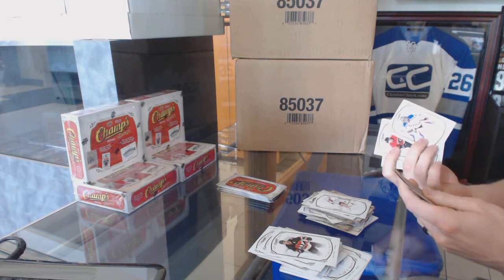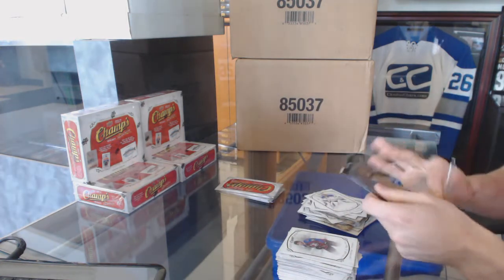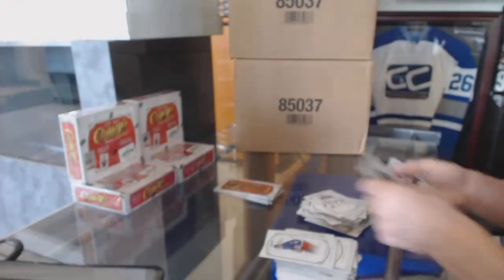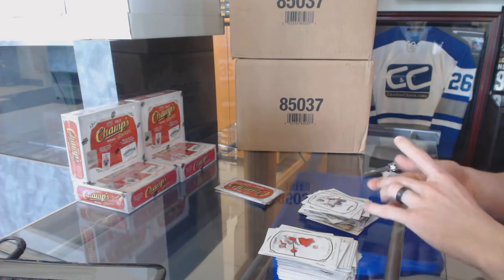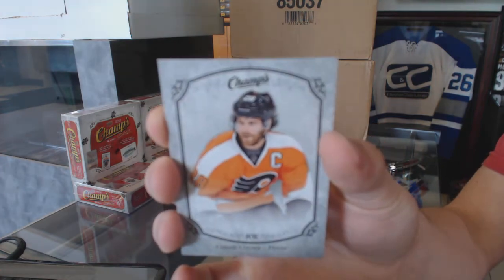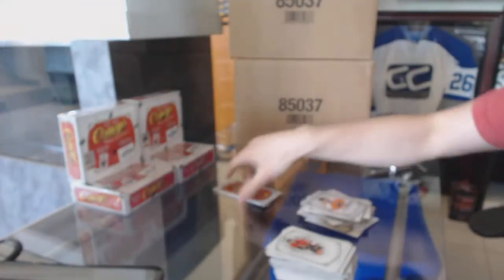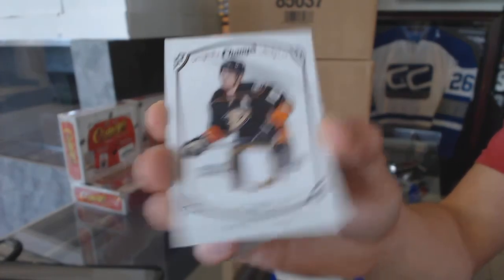Are base packs possible? No - Henrik Lundqvist, high series SP. Okay, so that's good to know. We've got a base jersey of Nick Pitton, and a rookie of Chandler Stevenson. We've got a base silver numbered 25 of 25 - Claude Giroux, 25 of 25. Claude Giroux.